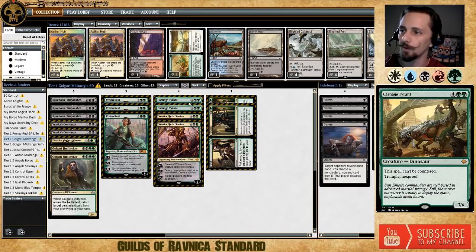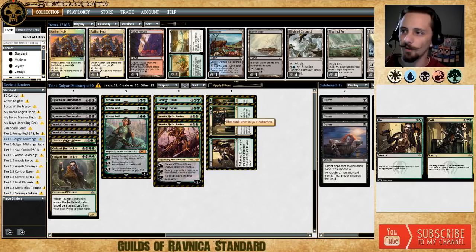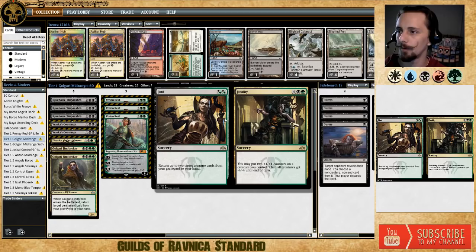The best cards for the mirror are Vivian Reed for pure card advantage — plussing her and getting extra creatures onto the battlefield is wonderful. She helps you dig for your Carnage Tyrants, and in the mirror, the person who keeps their Vivian Reed the longest or gets to their Carnage Tyrant first usually wins. Find/Finality is the perfect follow-up for your Carnage Tyrant. The deck can get Carnage Tyrant down as early as turn four, and in the mirror you want a Finality to clear everything while your Carnage Tyrant survives.